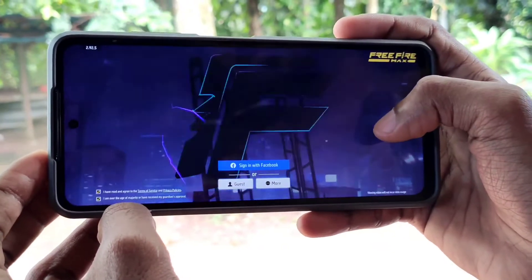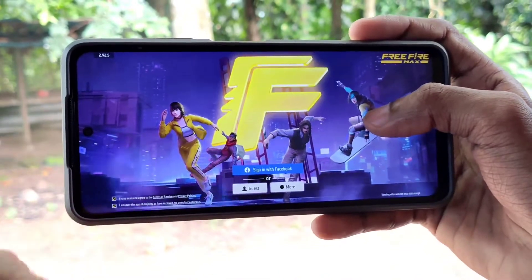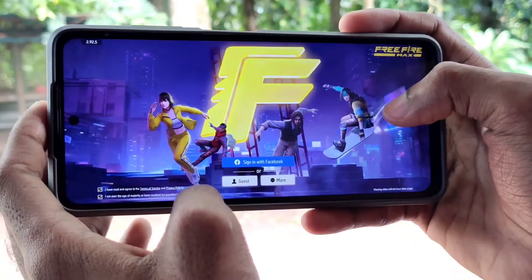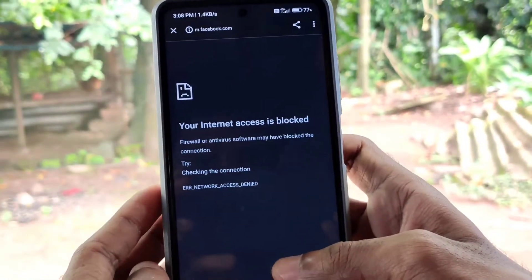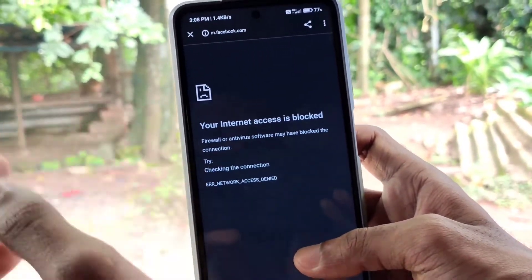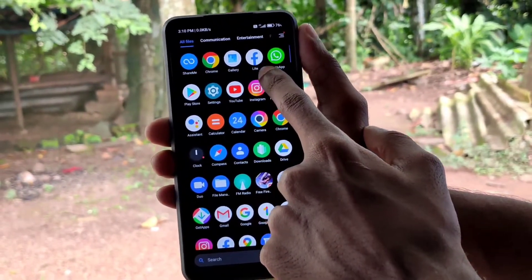We are going to get a dual interface. We are going to click on Facebook. If you want to click on the image, the taxes are blocked. But I am going to get it. We are going to use this Facebook light.